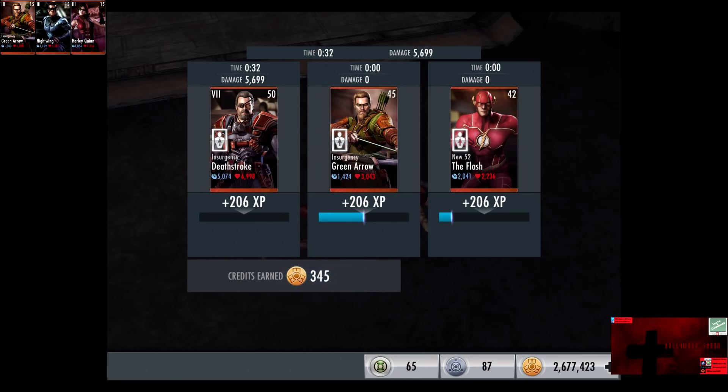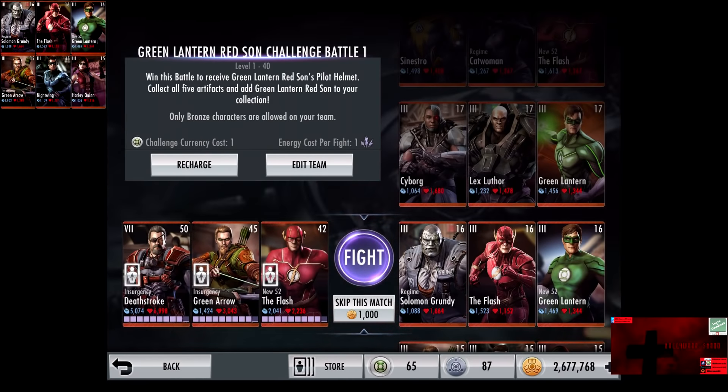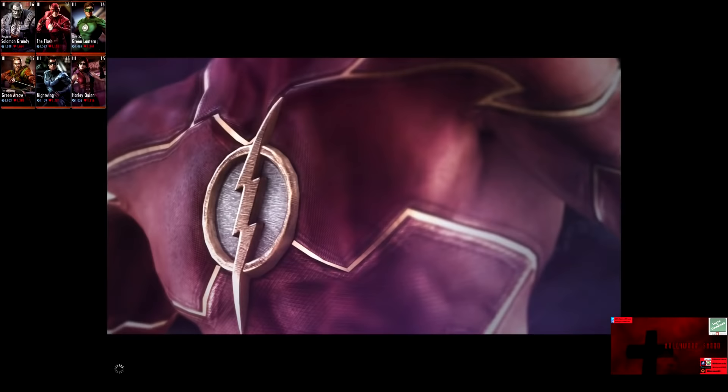206 XP, 345 credits. In the second matchup, we have Regime Solomon Grundy, The Flash, and New 52 Green Lantern. Cards gain a level of 16 Elite 3. Skip the match is 1,000 credits.